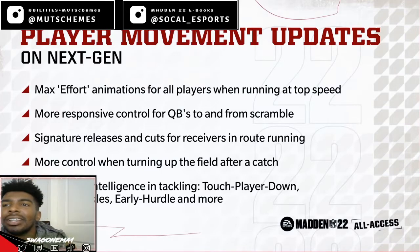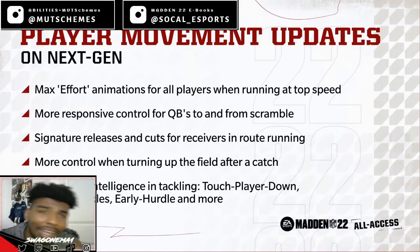They also mention contextual intelligence tackling — touch player down, sideline tackles, early hurdle, and more. In regards to tackling intelligence, if you're running toward the sideline there'll be a tackle animation throwing the ball carrier to the sideline. Early hurdle means if someone's trying to jump there's a tackle animation to blow somebody up in the air. The one that catches my attention most is 'touch player down' — I think that's when guys are on the floor, you can just tap them rather than having to full tackle them. So guys trying to get up, you can run by and just tap them while they're on the floor.